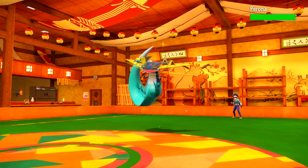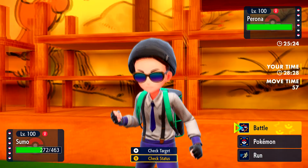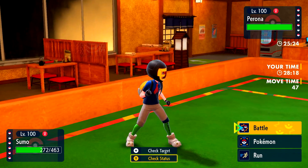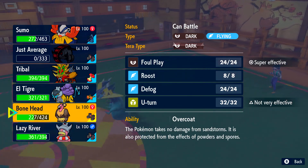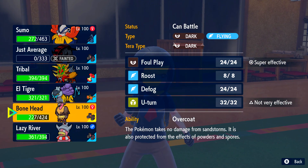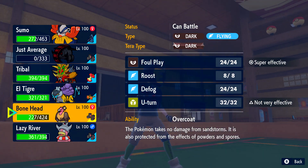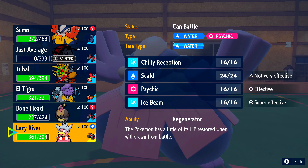He's going to bring out the Dragapult here, which is exactly what I wanted — I didn't want to see Kilowattrel. So I'm just going to go out into my Mandibuzz every single time. I need to scout this thing's damage to see if he's physical, because I chew any physical or mixed hit. If he's mixed then he's not Specs, which means my Slowking is infinitely better in the end game, as well as my Gouging Fire because I don't have to worry about Specs Shadow Ball or Dragon Pulse, which he has now revealed.